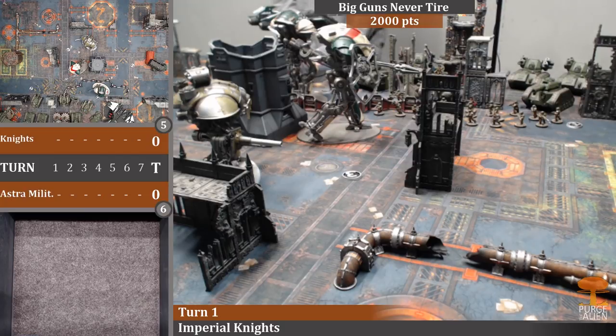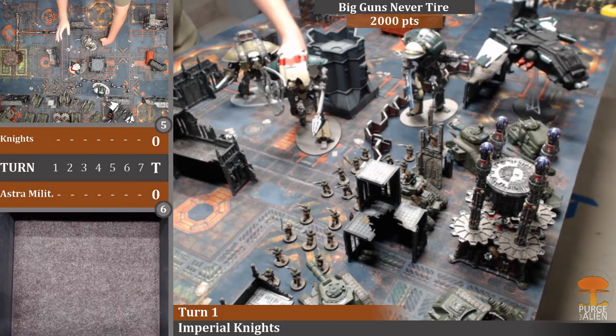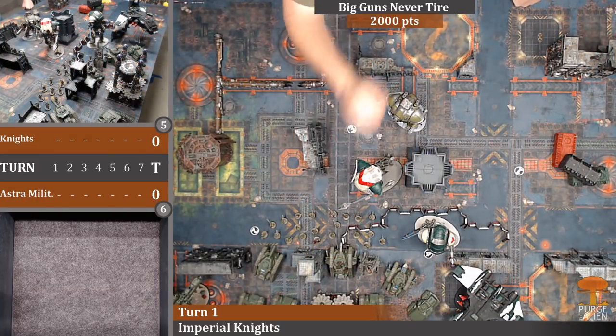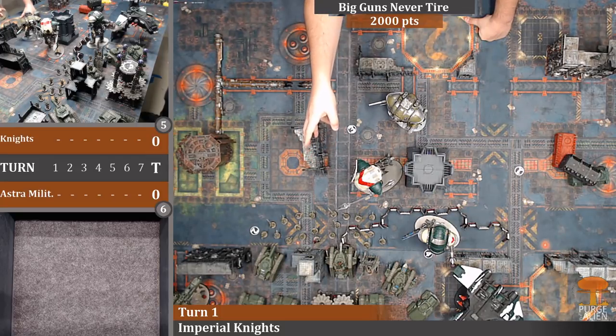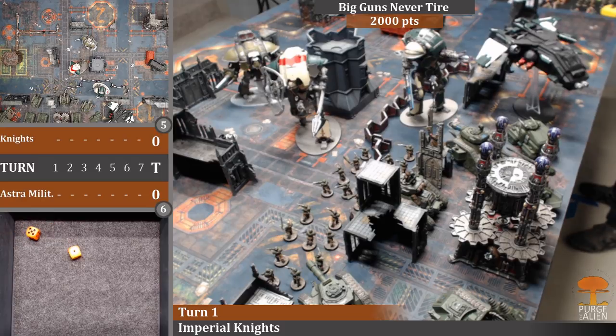Knights have no psychic phase, so we move straight to shooting. Starting with the Crusader: the rapid fire battle cannon targets Pask, the avenger gatling cannon targets a unit of Imperial Guardsmen, and both heavy stubbers go into them as well. The battle cannon rolls 2D6 shots, getting six shots total, hitting on threes.